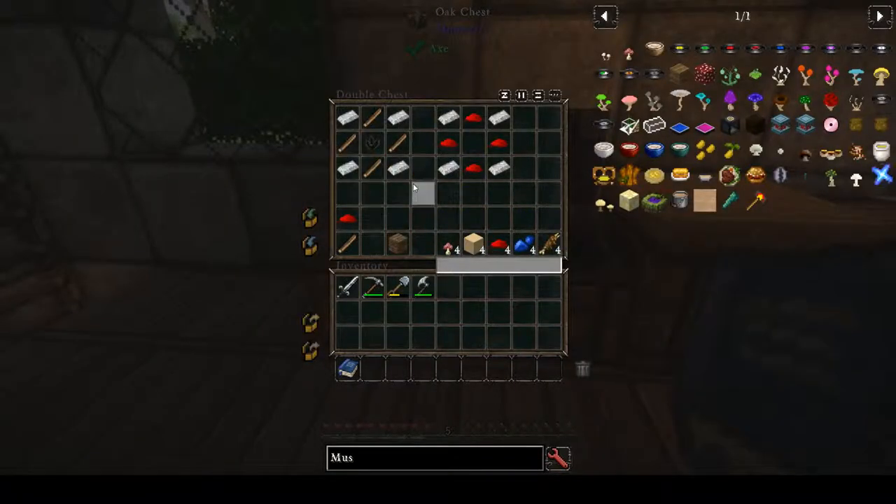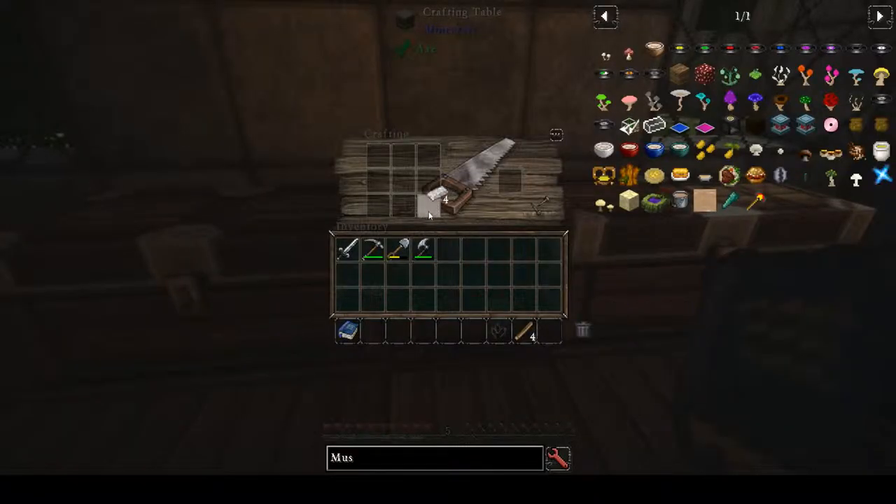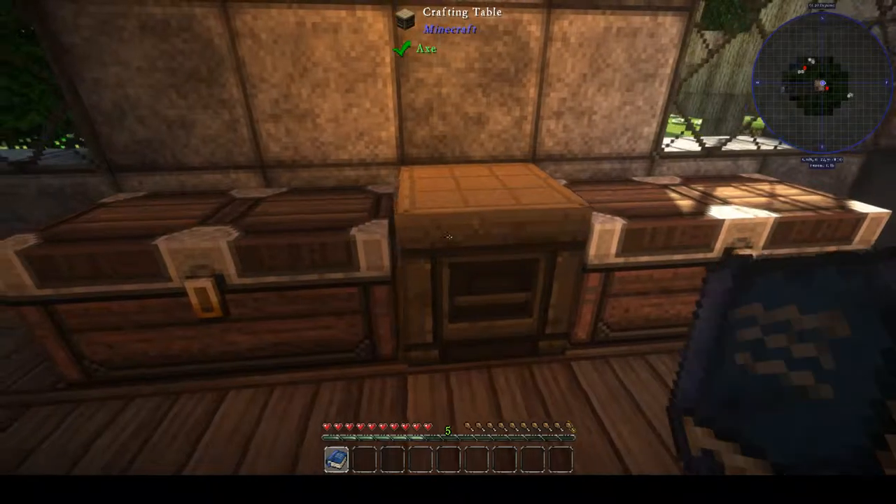First you will need to make an iron casing just like before. Put iron bars in the corners, sticks and the black quartz in the middle, and you get the iron casing.